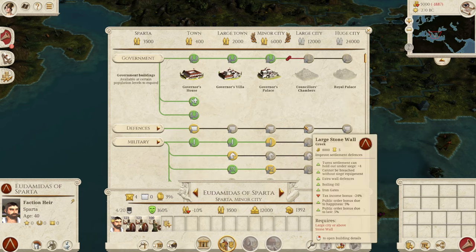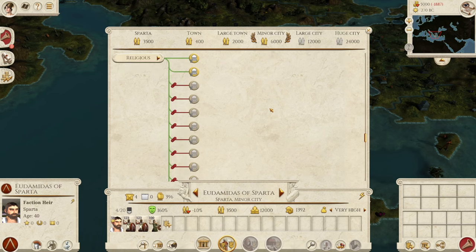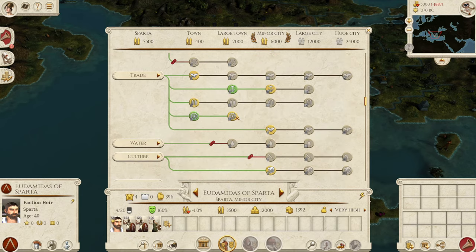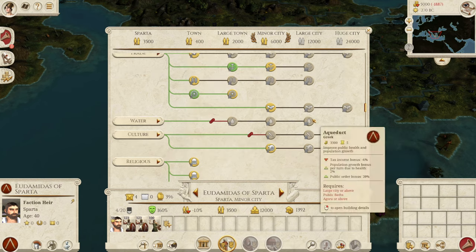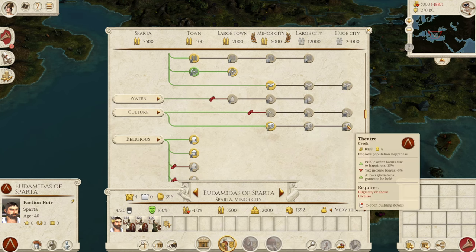Overall, Sparta has a very complete and really good building roster, as you'd expect from a Hellenic faction. The only places slightly lacking are highways — you cannot build highways — and you can't go above irrigation or a docker. But paved roads are so good that it doesn't matter too much. You also get access to grain imports, the aqueduct, the Ludus Magna, and the theatre which gives gladiatorial games. So you have public happiness well covered.